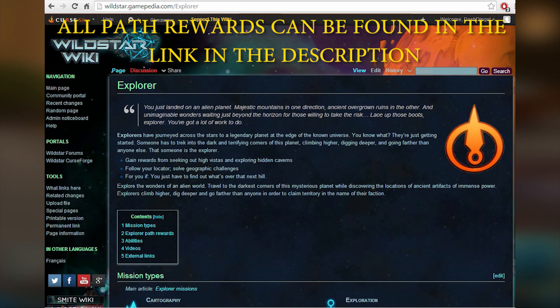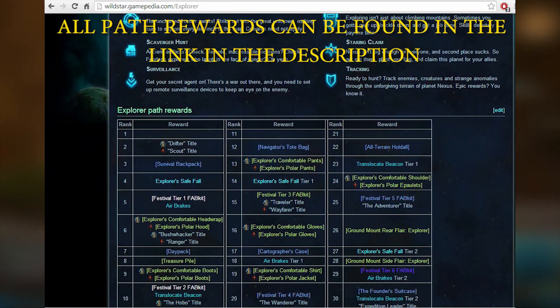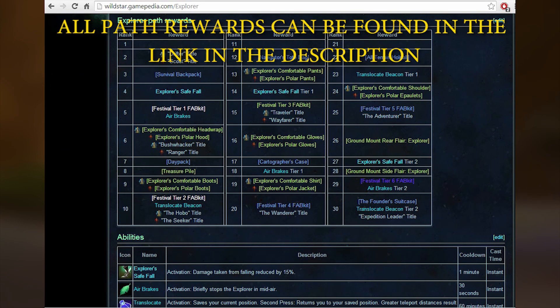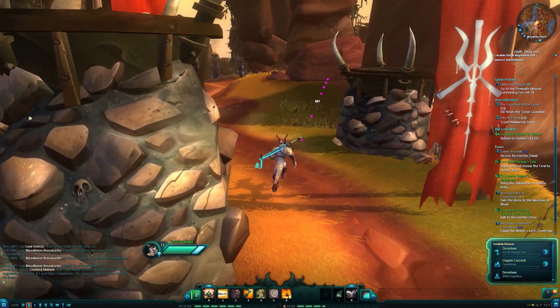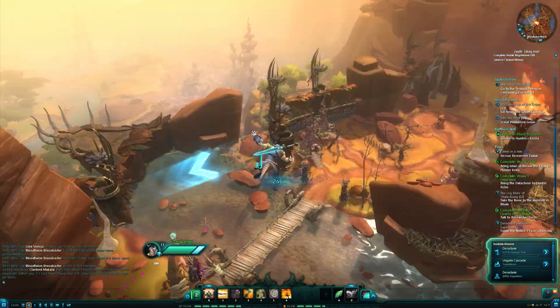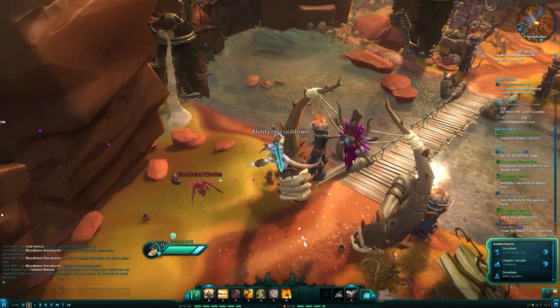As you level up as an Explorer you'll gain path rewards, giving you things such as titles, bags, flair for mounts and even clothing. Other awesome rewards come in the form of abilities, such as Explorer Safe Fall where you'll take less damage from falls, Air Brake which briefly stops the Explorer in mid-air, or Translocate Beacon to allow you to teleport between locations.